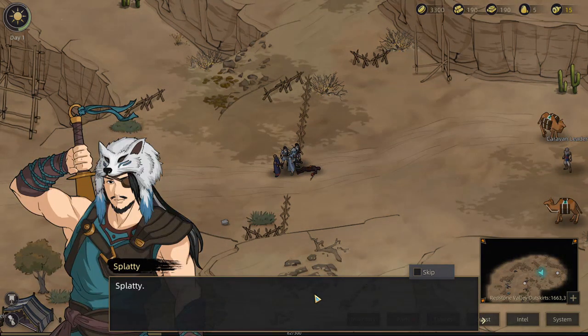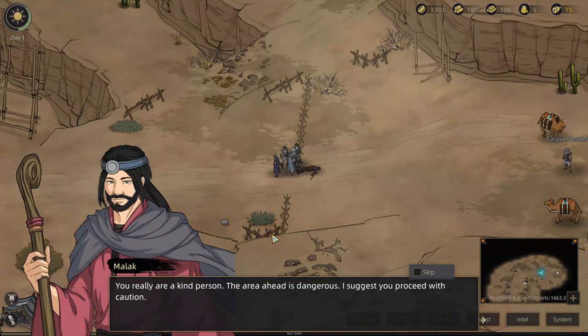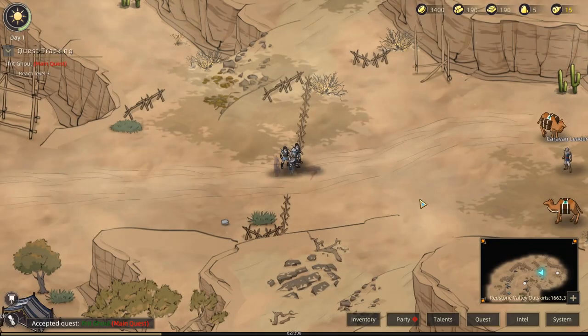After the fight, Malak thanks us and introduces Isra, an orphan he picked up in Twin Luna Valley. They give us 100 gold as a token of gratitude. We discover that the Ifrit deteriorate very quickly — like burned charcoal, they fall apart until blown away in the wind. The Battle of the Black Sun made this world unrecognizable, but people have never stopped fighting it. We brace against the wind and press forward.